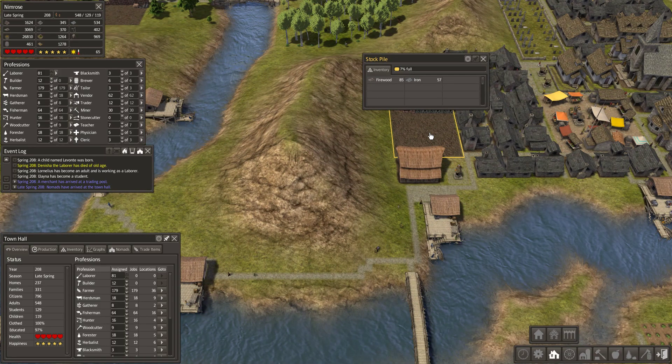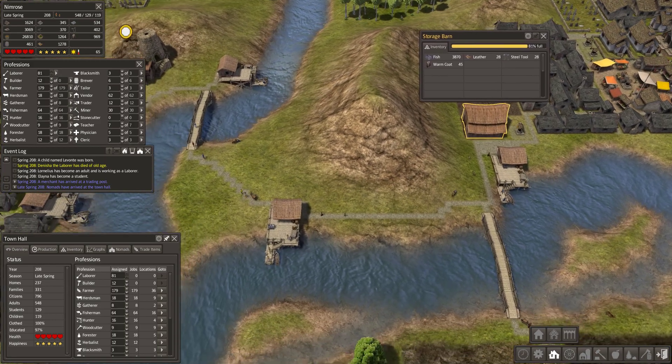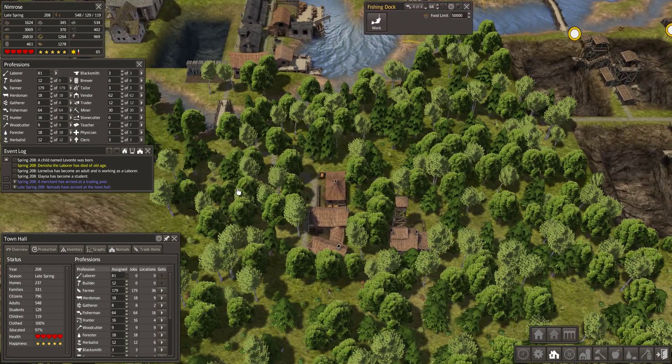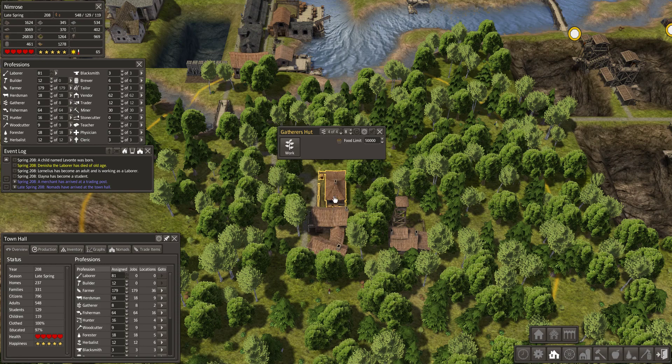In stockpiles you can reserve natural resources. In storage barns there are crafted or hunted resources. The first sources of food will definitely come from fishers, hunters, and gatherers.